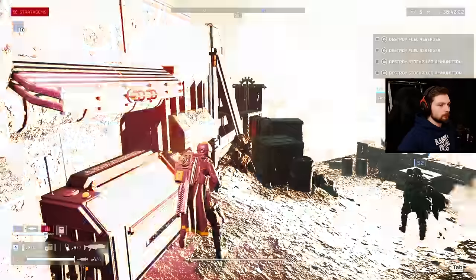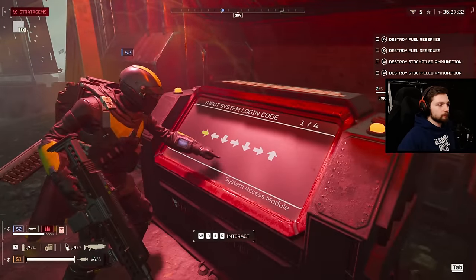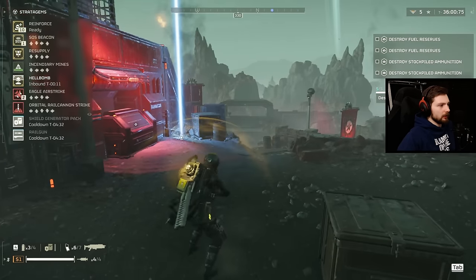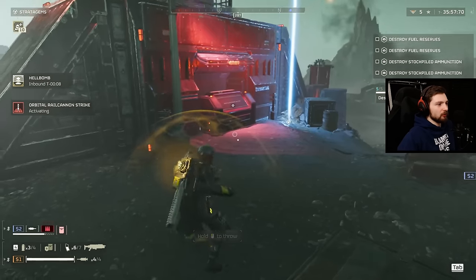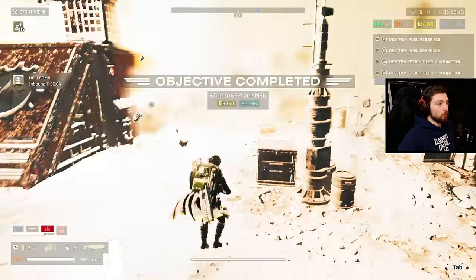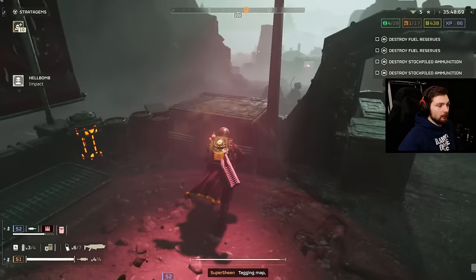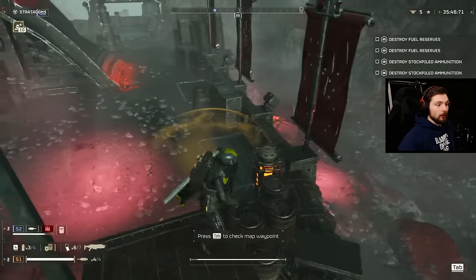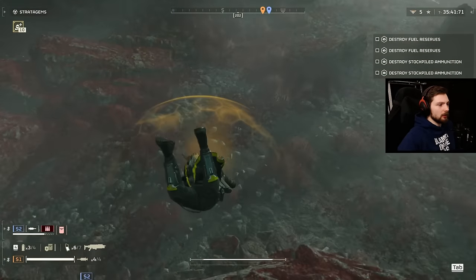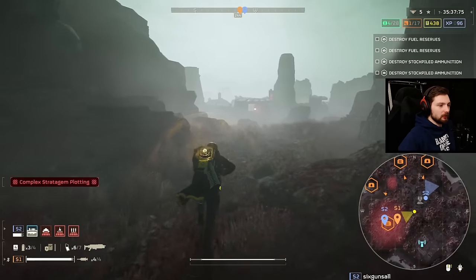I had to put in the code here. This was one of the towers that took quite a while just because of the time modifier. Now that we finally got this objective mostly done, I threw a hellbomb but I tend to throw stuff too close and it bounces. The Orbital Rail Cannon was actually able to one-shot this tower — it's pretty awesome. That's probably the most recent stratagem I've unlocked that I just fell in love with. It has a really fast cooldown for how good it is.